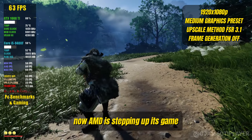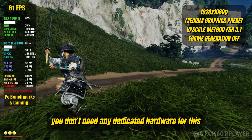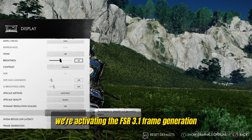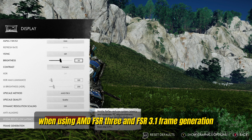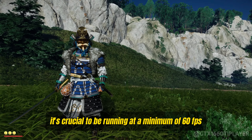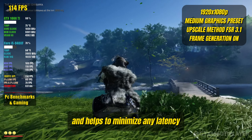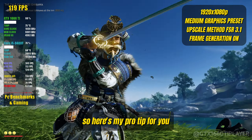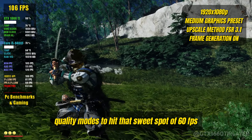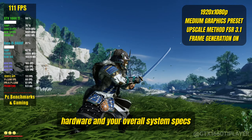AMD is stepping up its game and can go toe-to-toe with NVIDIA's DLSS, and you don't need any dedicated hardware for this. Now we're activating the FSR 3.1 frame generation — this is where the magic happens. When using AMD FSR 3 and FSR 3.1 frame generation, it's crucial to be running at a minimum of 60 FPS before applying frame generation. This ensures an optimal, high-quality gaming experience and helps minimize any latency introduced by the technology. My pro tip: adjust your game graphics settings, resolution, and upscaling quality modes to hit that sweet spot of 60 FPS, based on your hardware capabilities and system specs.